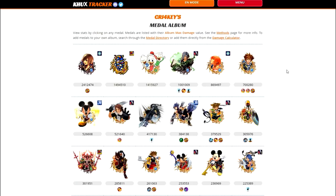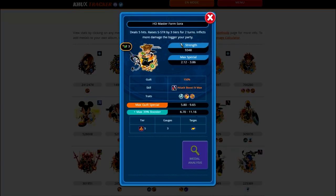Just to show you guys, this is cry4key's album. In case you haven't been to khuxtracker.com, this is a website where you can input medals from the game, individualize their traits, skills, and everything, and it'll calculate and simulate the damage output that your setup will do. For example, we've got cry4key's HD Master Form Sword, which has the paralysis trait, max two gauges, extra attack, attack boost max, and 150% guilt.